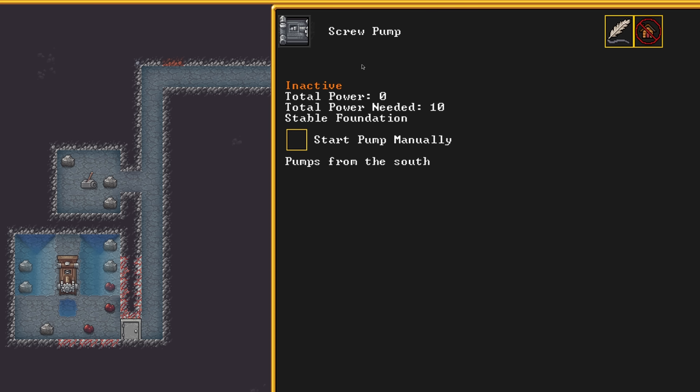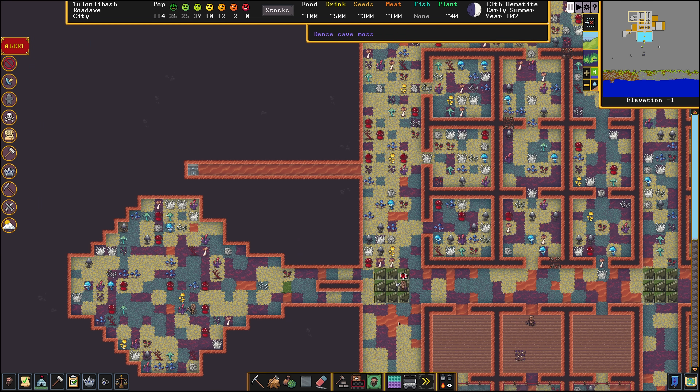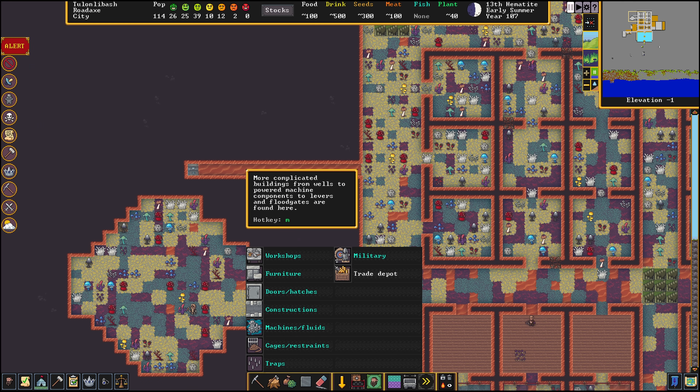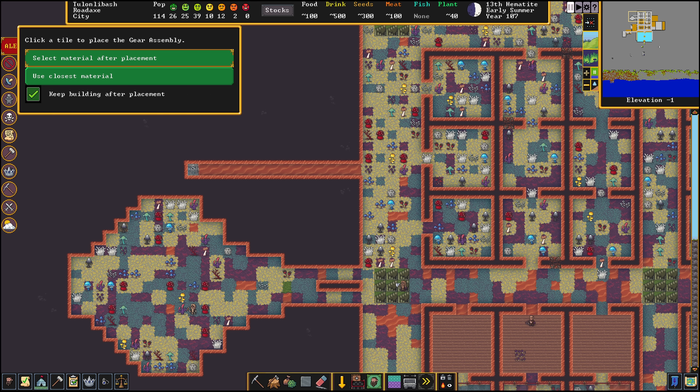Looking at the pump here, I'm gonna do my best to explain mechanical power. The pump is inactive, so whether it's on or off the total power it currently has is zero. Total power that it needs to move is 10 and it's on a stable foundation. It also tells us which direction it's pumping from — in this case, the south. Now on the very top level, layer one, we're going to Build, Machines and Fluids, and a gear assembly. Gear assemblies connect axles and machinery together. We're building this on top of the channel that's on top of the pump.